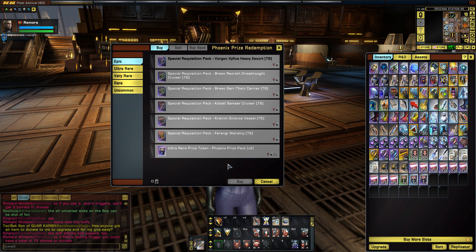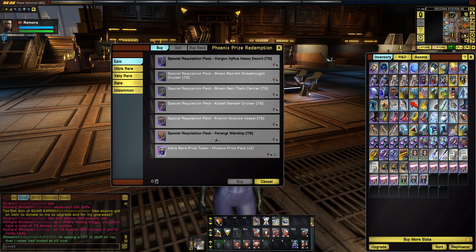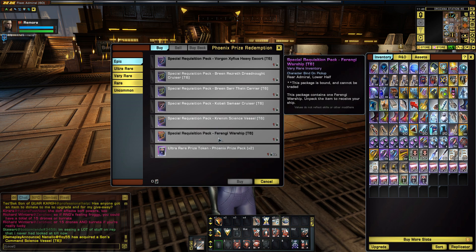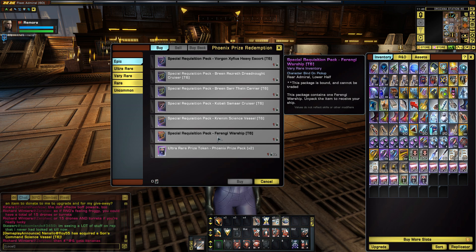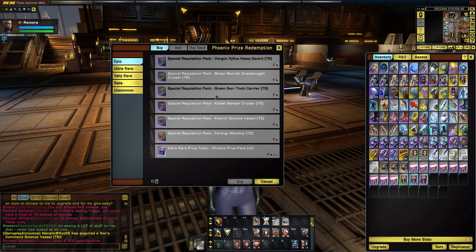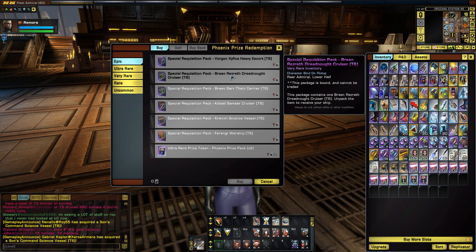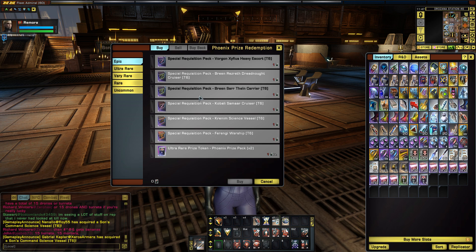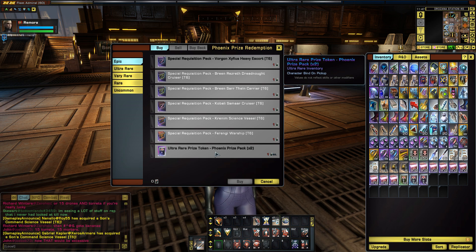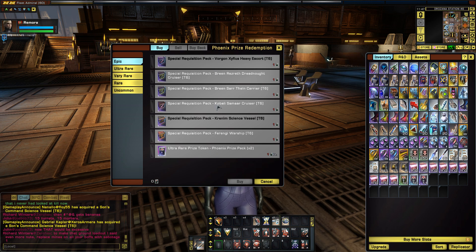The Epic tier has all the Tier 6 rewards from previous events — all the free ships. There's also a Ferengi Warship, which I'm assuming is the Nandi, though I'm not sure if that's new. You've got the Krenim Science Vessel, the Kobali Samsar, Breen Sarthelon, and Breen Resereth. The Chael Bulg is not in here, but that one was pretty recent. Usually items aren't added to the Phoenix Prize Pack until well over a year, probably a couple years since they've been out.